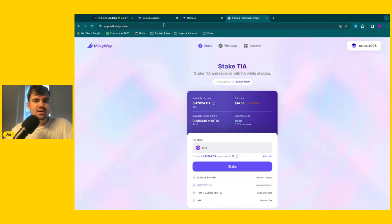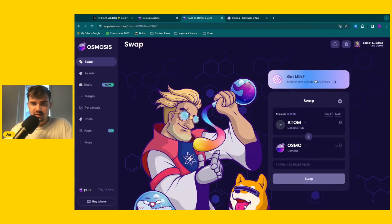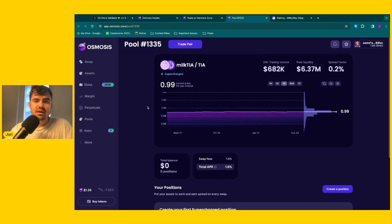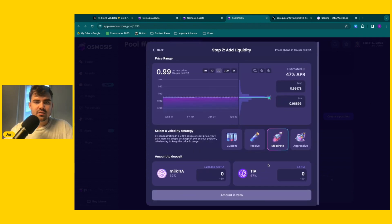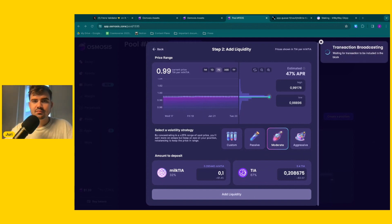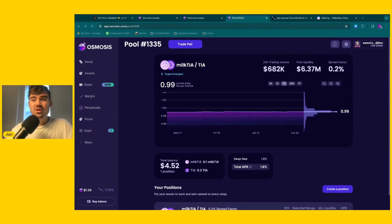Those are the steps to potentially be eligible for the upcoming airdrop. Going back to the app, there's also an ad — 'Got milk? MilkTIA now available on Osmosis.' You can also trade a pair — the milkTIA and TIA pool — essentially a liquidity pool containing milkTIA and TIA. Let's go and create a position. We go on manual, select 0.1 milkTIA and 0.2 TIA, and add liquidity. We have successfully added liquidity to pool 1,335.